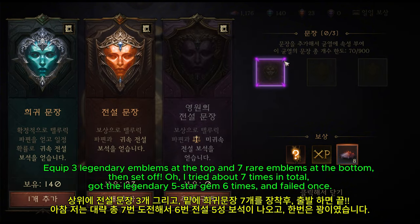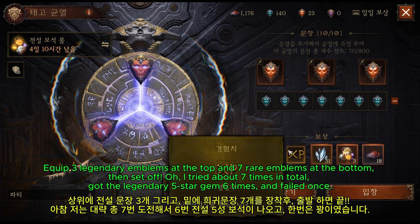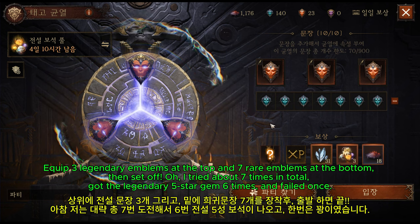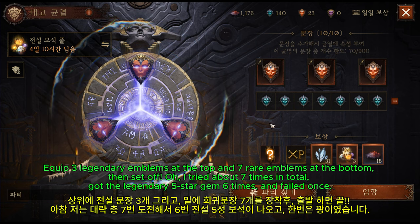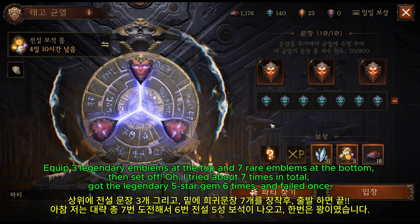Equip three Legendary Emblems at the top and seven rare emblems at the bottom, then set off. I tried about seven times in total — got the Legendary 5-Star Gem six times, and failed once.